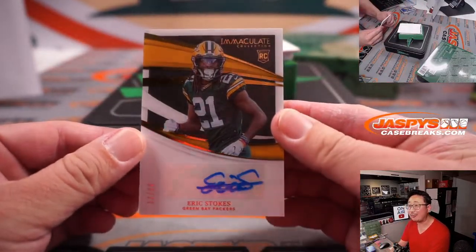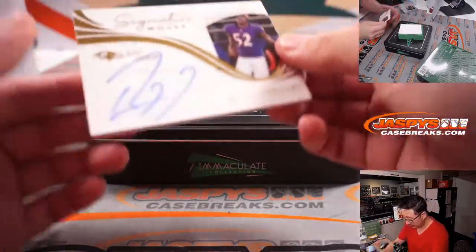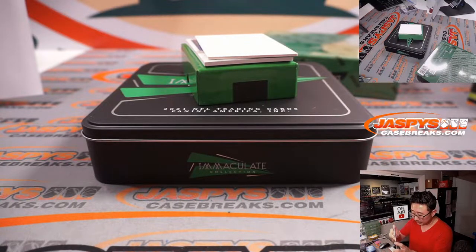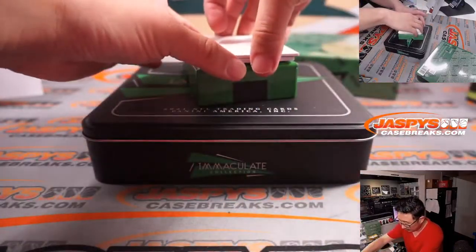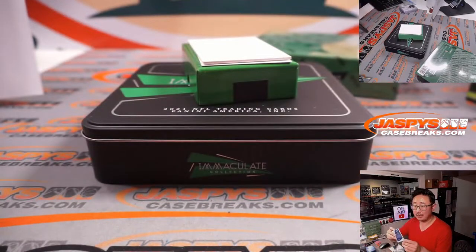Eric Stokes, 12 out of 99 — rookie auto for the Green Bay Packers, goes to Michael Joseph. And we got Signature Moves: Ray Lewis — what time is it? Game time. 3 out of 25, for Michael and the Purple Birds. Then we've got 19 tackles in Week 2 of 2019 — Darius Leonard, wow, that's a lot. 31 out of 49. Blue Horseshoes.